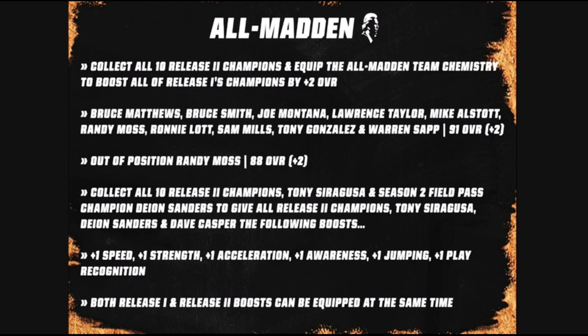The release two champions, Siragusa, Deion Sanders, and Dave Casper will get plus one to speed, strength, acceleration, awareness, jumping, and play rec. So if you're running a 40 out of 40 Legends theme team, they're going to get that boost on top of the All Madden boost — meaning all of those cards will get plus two to speed, strength, acceleration, awareness, and jumping, plus one to play rec. I ran a 40 out of 40 Legends theme team early on and it was expensive, and it's only going to be more expensive now.